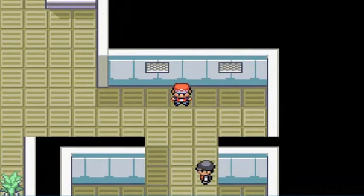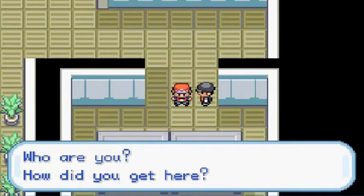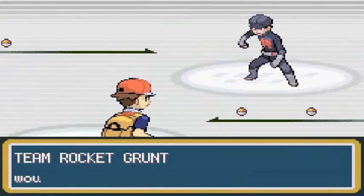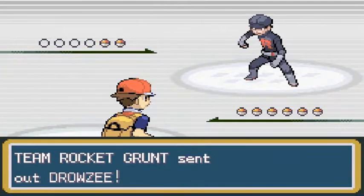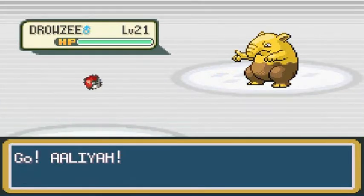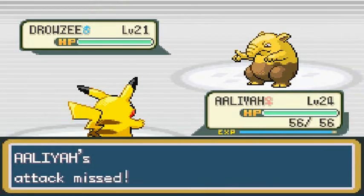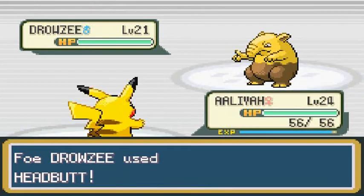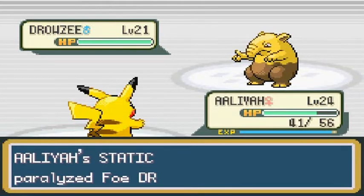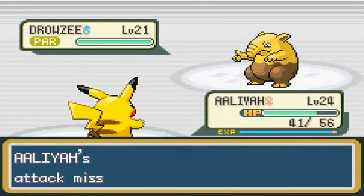Let's go right ahead and take this guy on right now. He says, 'Who are you? How did you get in here?' Taking on a Team Rocket Grunt right here. He's coming out with his Drowzee, and I'm going to be coming out with the fierce Aaliyah. Mega Kick. Two out of three times — not that bad. And you're paralyzed. Things are going my way — oh, they missed. God dang it.